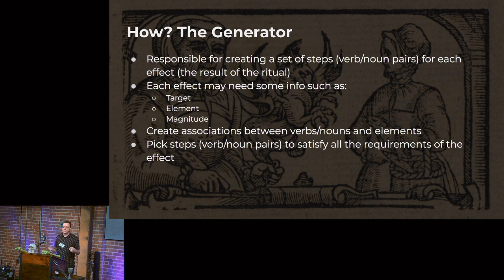The cool thing about that is that players will learn this over time, and so you can create parallel rituals. If they find a scrap of paper containing the fire bless ritual that says use the foo rune, and they know that the thark rune is associated with water, they might be able to put together that if they swap out this rune for that rune, they can get a different effect. So part of what we need to do is create these associations and then pick steps to satisfy the effects for the generator.